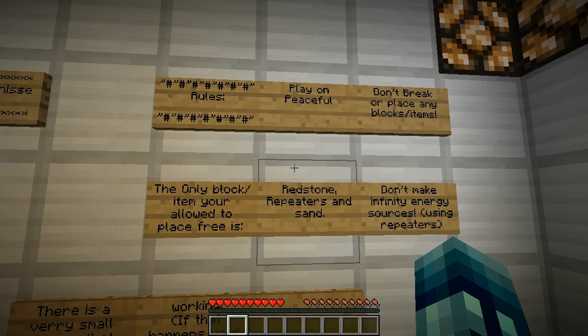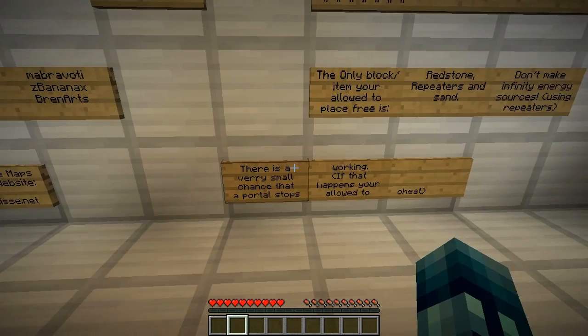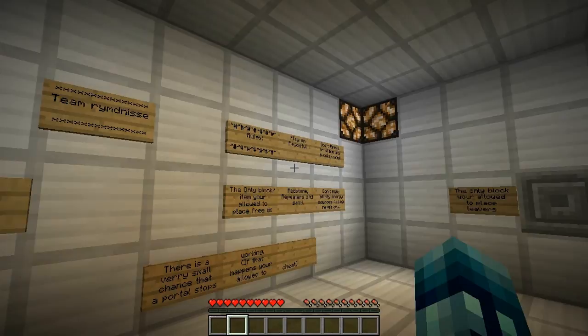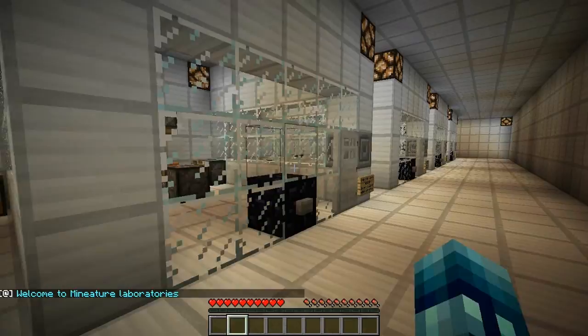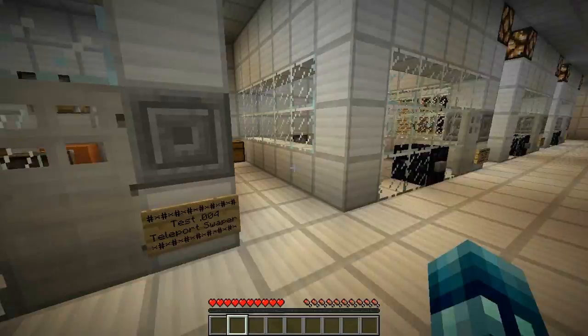The rules are simple: play on peaceful, don't break any blocks. The only blocks you're allowed to place are redstone repeaters and sand. You're not supposed to make infinite energy sources, and there's a very small chance that portals will stop working — if that happens, we are allowed to cheat. This map has command blocks, which are a very important feature, so we're going to be seeing some really cool things.